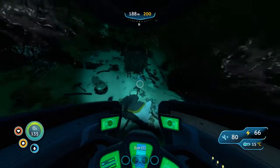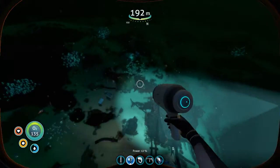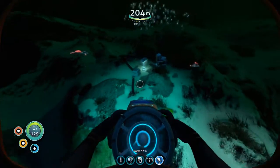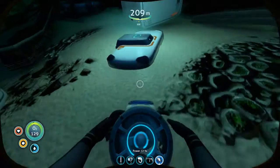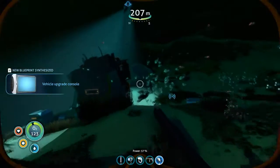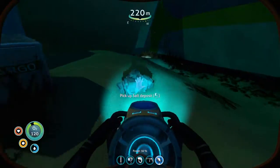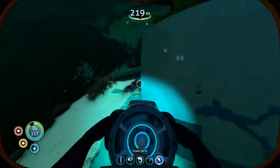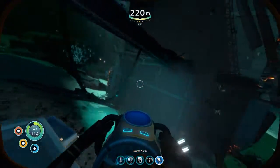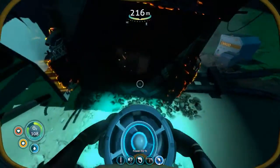We'll float over here. Let's see what we can do - vehicle upgrade console, alright cool. New blueprint acquired - thermal plant fragment, I got that. Let's see what's in here... there's a way in. Memory serves, there are some of these chunks you just can't get into. Ah, there it is.